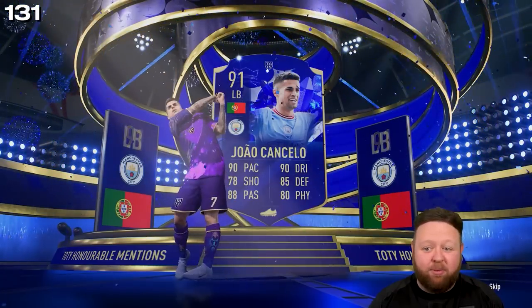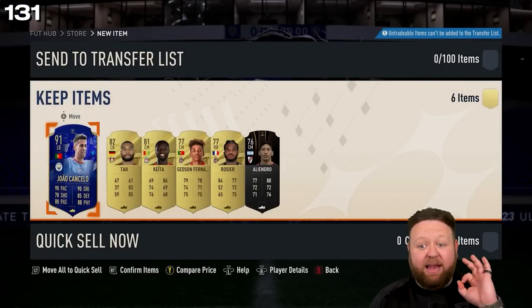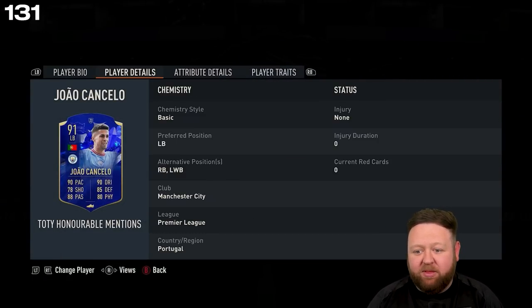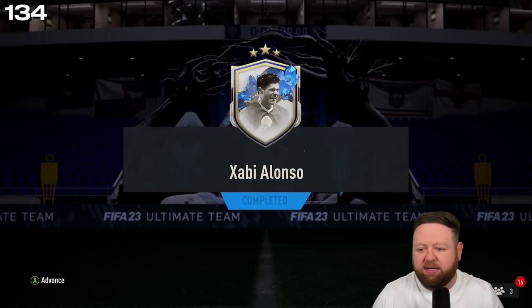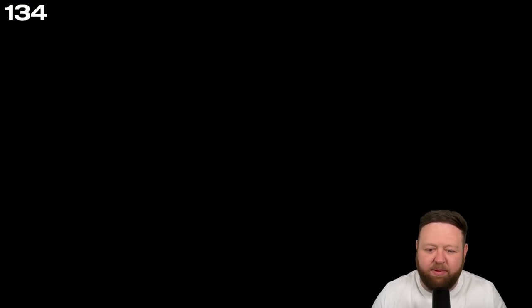That's my left-back problem sorted, isn't it? I just gotta figure out the chemistry for it. Now I've got a real player that can help get forward — four-star, four-star, crazy stats across the board. What a dub!